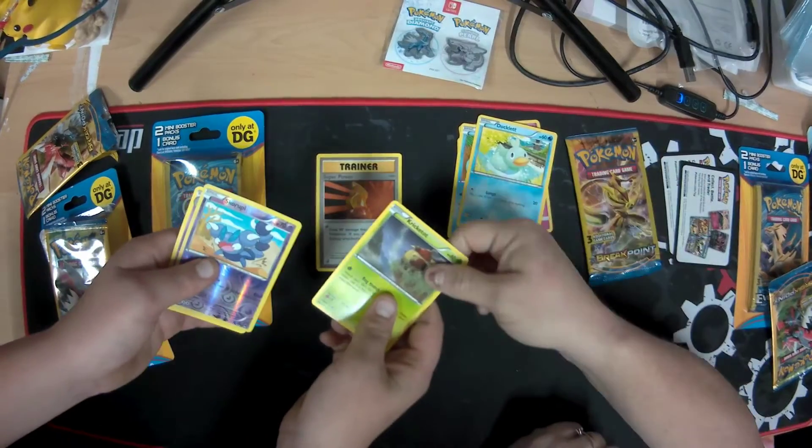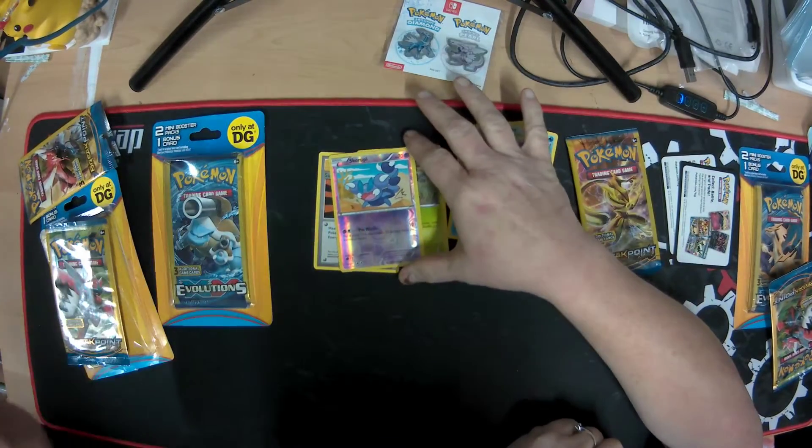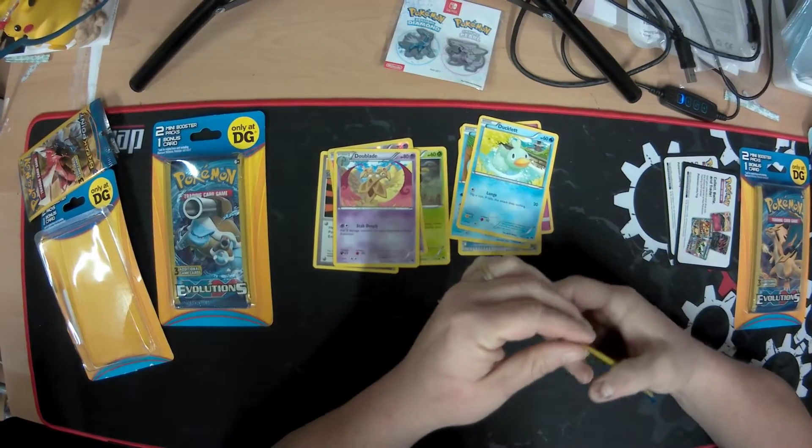Chris, what did you get? We got Cricketot, oh Reverse Hollow, Scruppy, and Da Blade. Alright, so let's switch to our second pack.